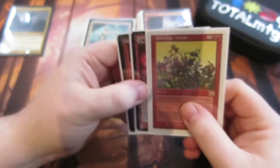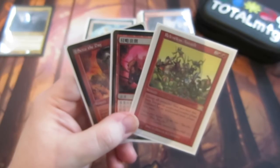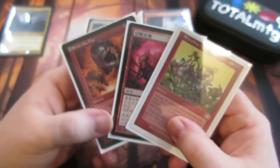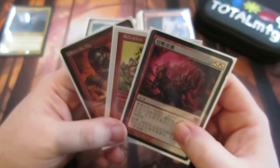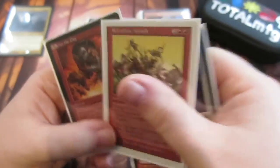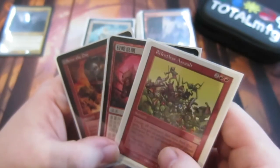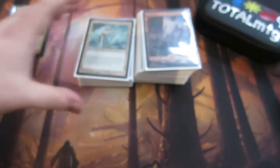Then we go for our extra combat phases. Being a voltron deck we want to kill as many people as we can — I've only played it in one-versus-one at the moment, but these cards are mainly for multiplayer. Seize the Day and Relentless Assault both give us extra combat phases, meaning we can untap and attack again. When Ural is that big you can sometimes clear two opponents at once, which would be absolutely brilliant.